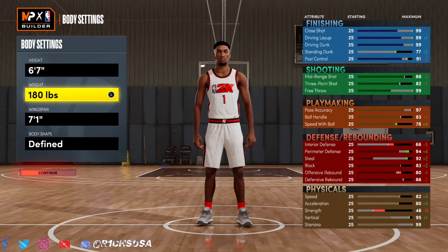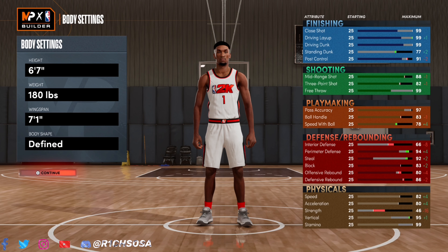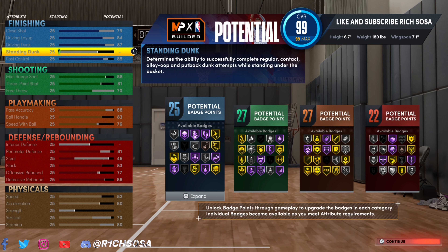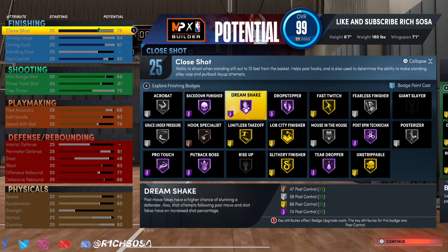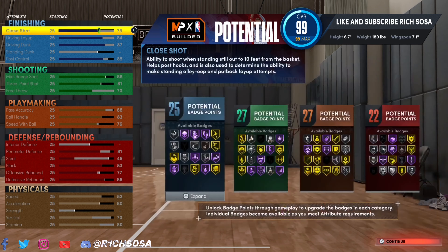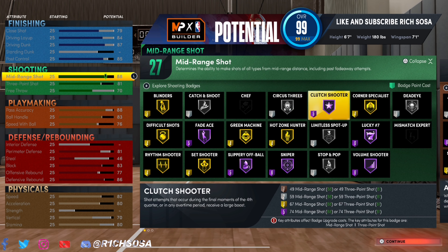Now let's get into the making of the first version of this build. You want to go ahead and put it under the small forward position, height 6'7", weight 180, and for the wingspan we're going with 7'1". When it comes down to finishing, we're going to be getting 25 badges — and as you can see, we get some really solid ones.